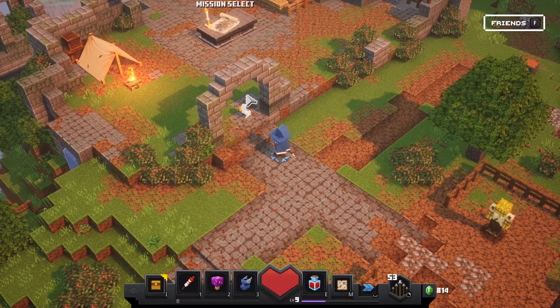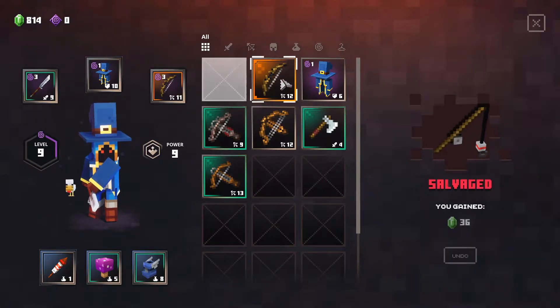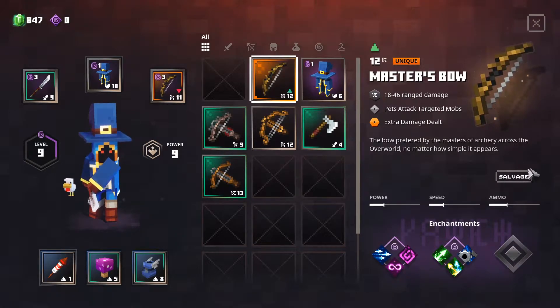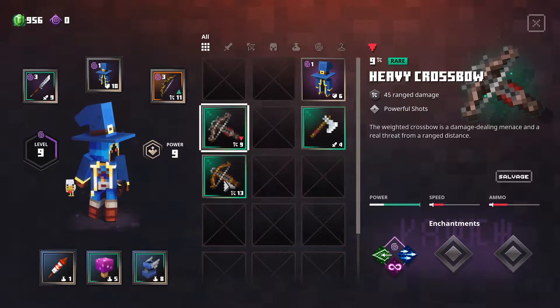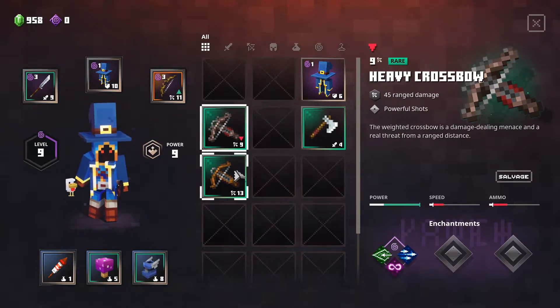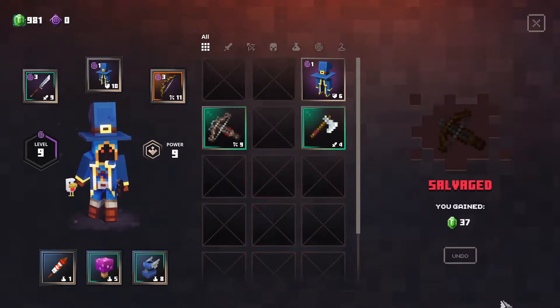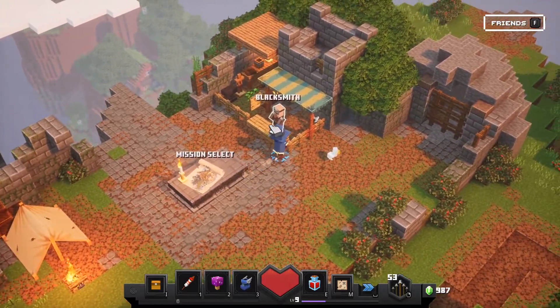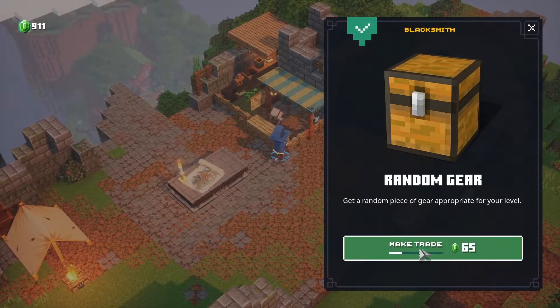We're back at camp, so let's quickly check what gear we have. Fishing rod — salvage, we don't need that. We already have the bow. This equipment I'll leave. Power, speed — this one is powerful, I'll just leave that one. Salvage. Alright, let's do some shopping before we continue.